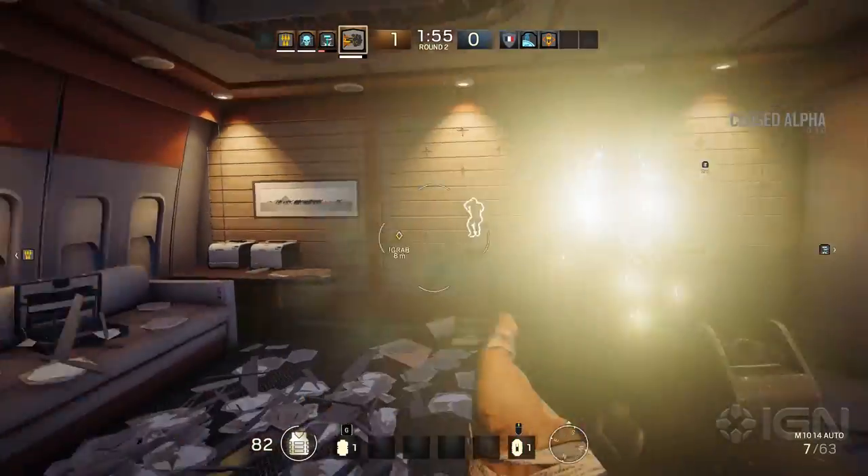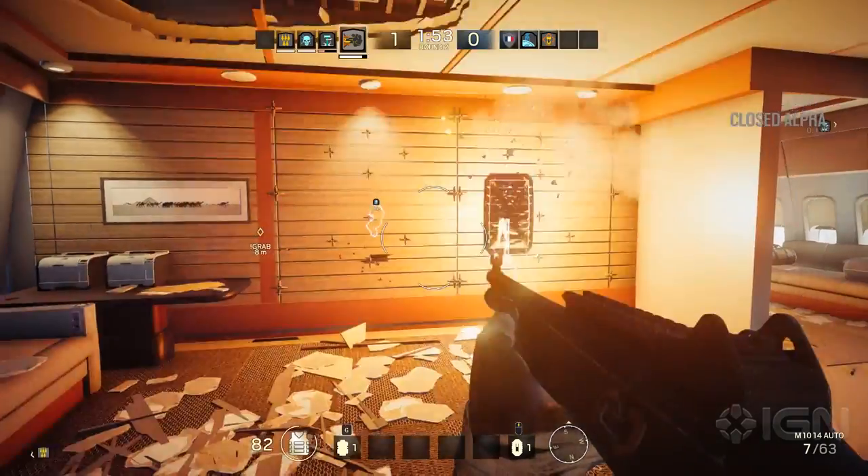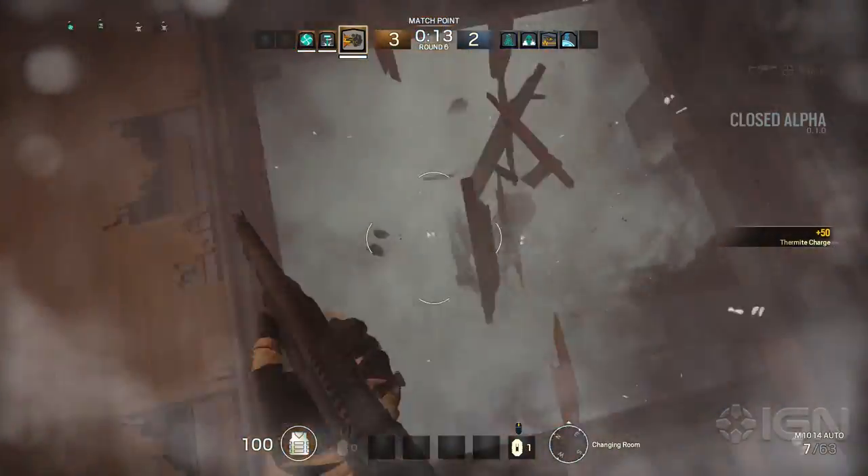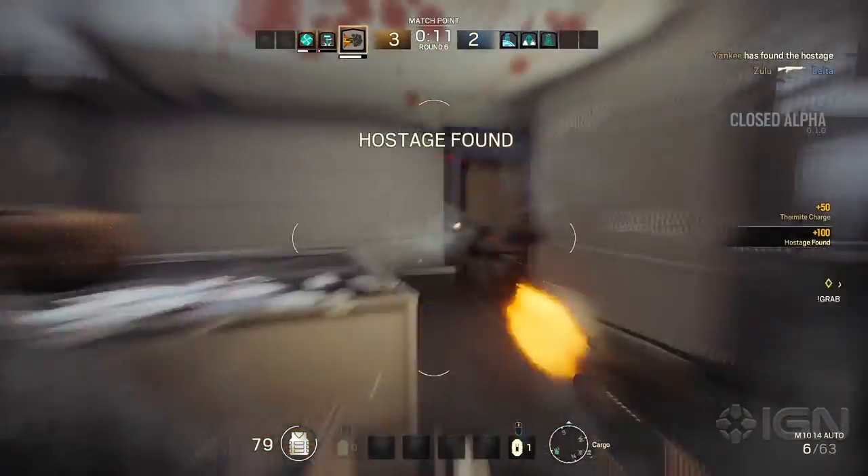You know those pesky reinforced walls that are usually seen on a wall you want to shoot through? Well, Thermite is the only class that can take them down, opening up routes that your enemy probably doesn't want you having access to.